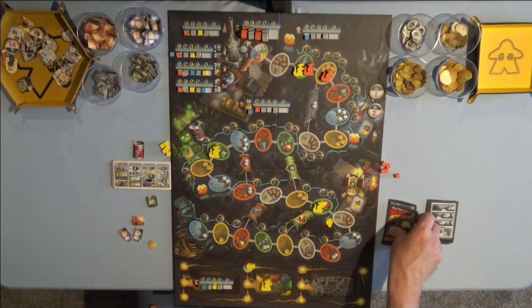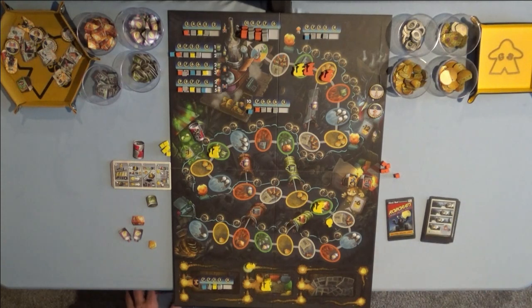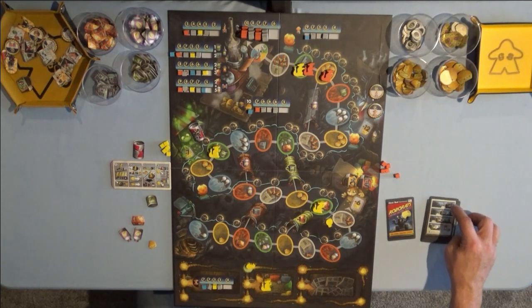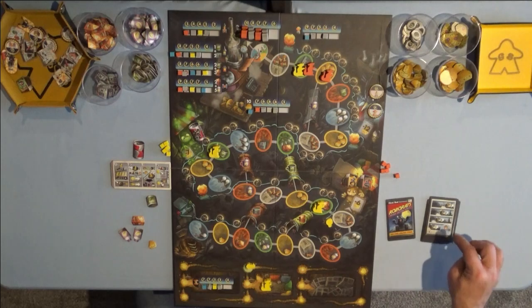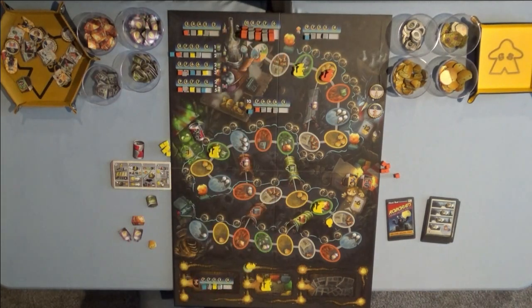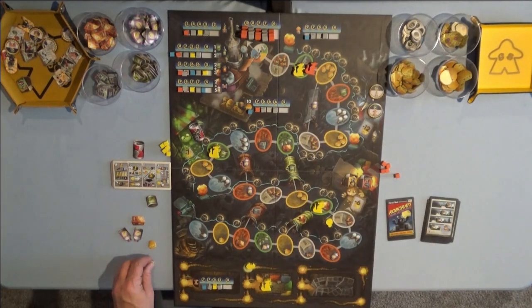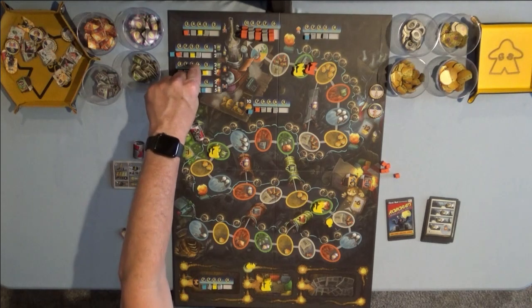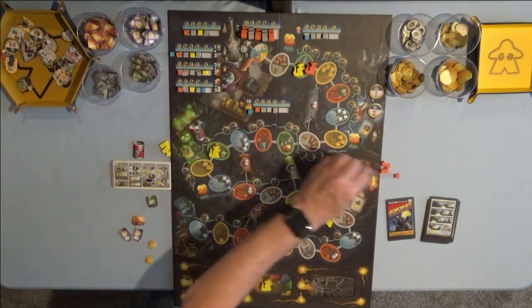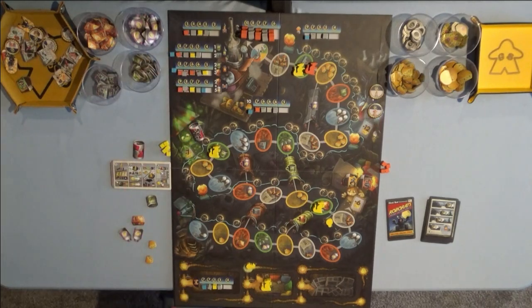Now, Greg's turn — this is where he can end it. The first rat gets to move a total of two, two, and zero, so he's going to move a total of four spaces. He's done. The second rat moves one space — he owes me a cheese. And they get to build another cargo bay rocket part, so now he has that done.